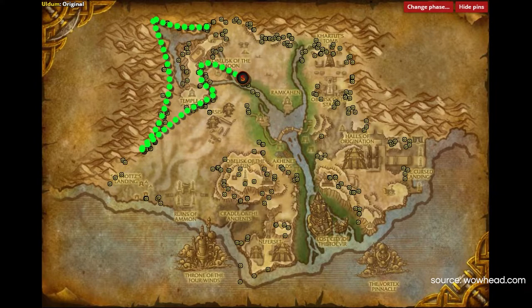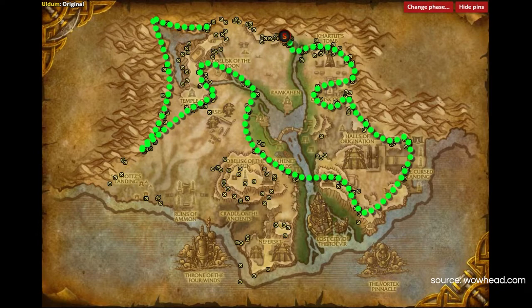This is the most efficient route possible. Go into the river area and then into the Achchet Fields, cutting right the way across and missing out the Lost City of Tol'vir. Head towards the Cursed Landing, around the back of Halls of Origination, then Obelisk of the Stars, heading north towards Khartoot's Tomb, sticking to the ridges of the cliffs all the way to the end, then resetting back at the Obelisk of the Moon.